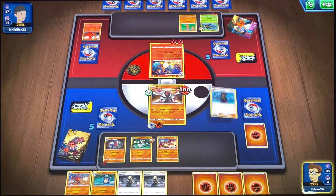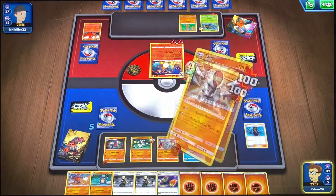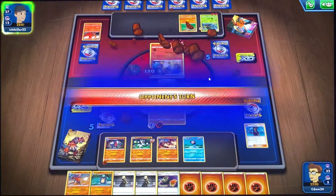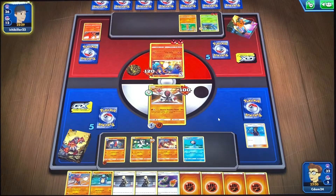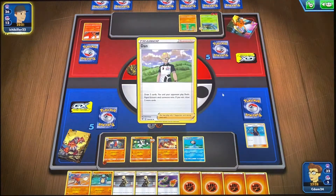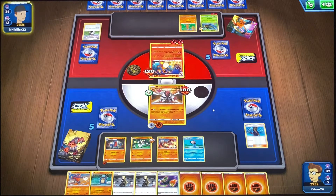It doesn't seem to be going too bad at the moment, and now we just got a Timball. This isn't going to take him out — didn't really think about that — but we did 120. If they don't put energy on Yon Mega, I'm okay to put Garchomp out. Let's go — we won another Dan!